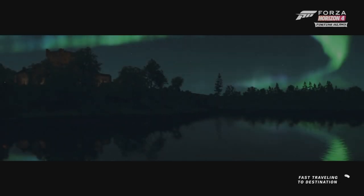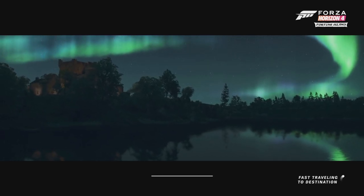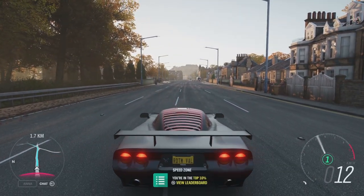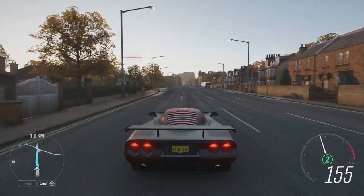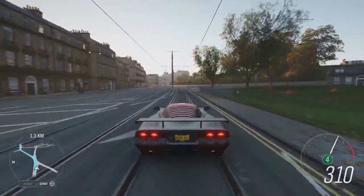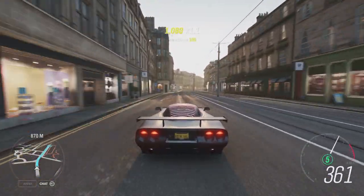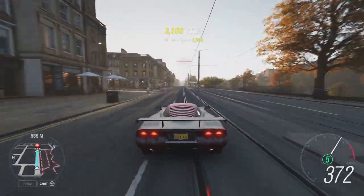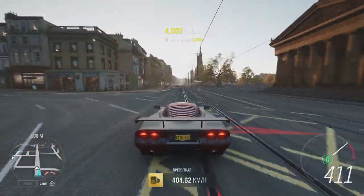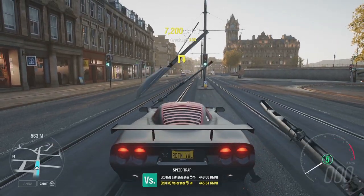Now let's go to the last PR stunt. I start from here — I'm not live so I just start from here. The car's acceleration is fast enough. I just drive on this side and hope I don't get traffic. As you can see, I already have enough top speed for this one. So that was basically very easy PR stunts this week.